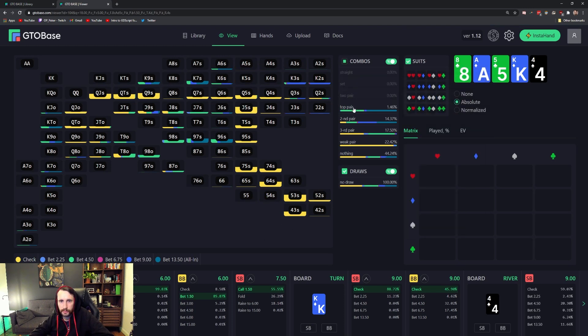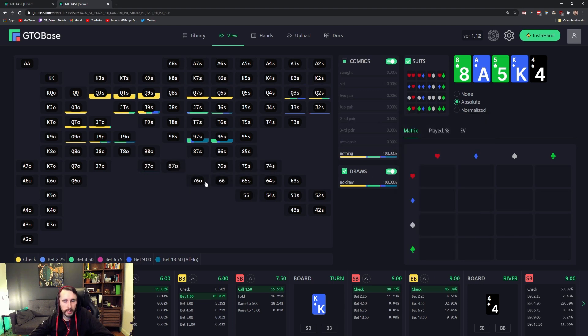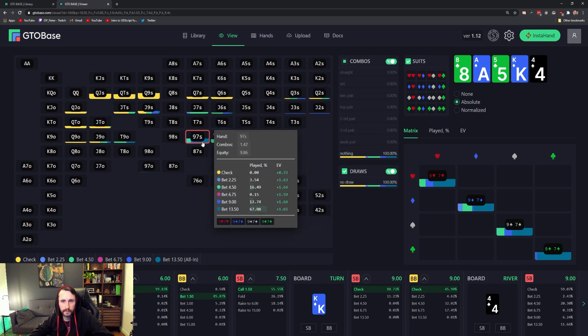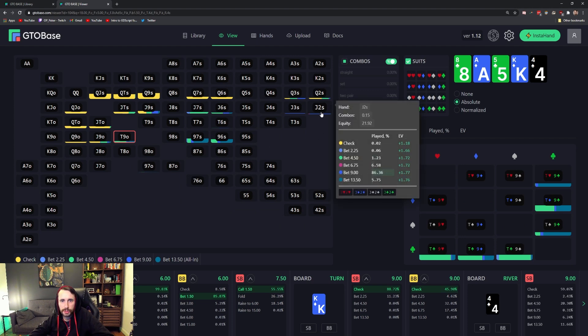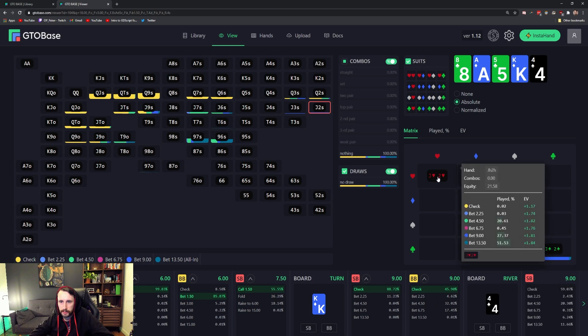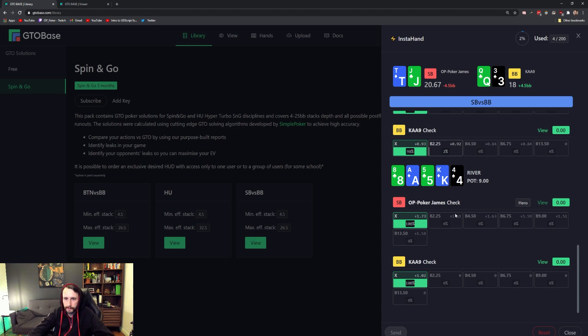The turn, I check. They check behind. The river, I was wondering: am I meant to now be turning my hand into a bluff? I thought no — there are other hands I'd prefer to bluff. Looking at what hands we'd want to bluff after check-calling the flop: taking out the sets, two pairs, and top pairs, leaving second pair. Most of my King-X hands I'd want to bet by the river. For the no-pair, no-draws portion, the type of stuff that wants to bet is the weaker holdings: 9-6, 9-7, 10-9 — mostly the lower cards. Jack-2, Jack-3, Jack-6 suited also want to bet. It makes sense: just the weaker portion of the range that doesn't have showdown value is betting.